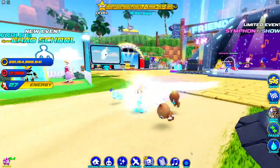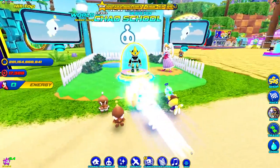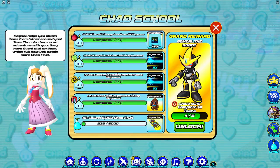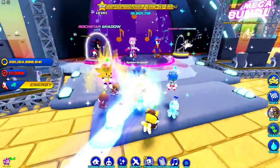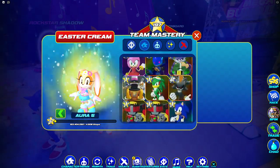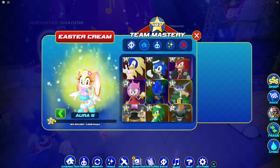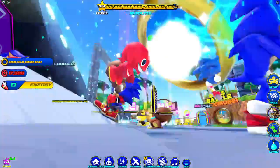The new event is the Chao School in which Gemerl is now in the game. Sadly I accidentally did the event while not recording — I'm so sorry — but I will explain how to do everything because it is really easy. This event is pretty easy too, so let's start with the one from last week since I didn't cover it. Let's wear Rockstar Sonic.